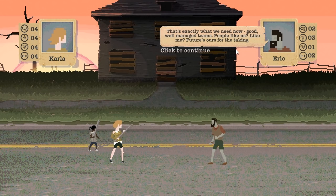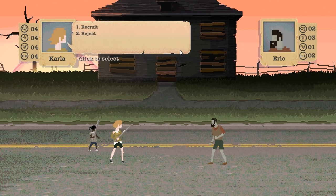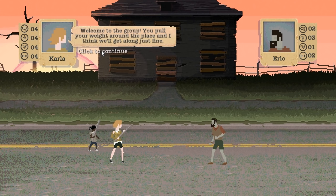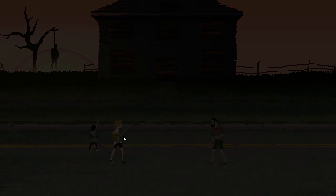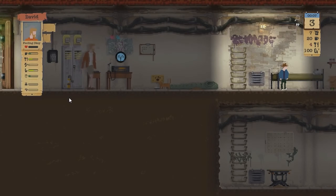They can be given jobs but automation cannot be switched off, and they cannot be sent out on expeditions until their loyalty is high enough. Loyalty increases over time, but if the recruit becomes fully stressed they will leave the shelter. Automation can be detracted after three days, sent on expeditions after five, and they will be fully loyal after a week. His stats are pretty shit, fucking terrible, but we're going to keep them anyway just for the funsies. Welcome to the group. Carla gained some intellect from that - nice.